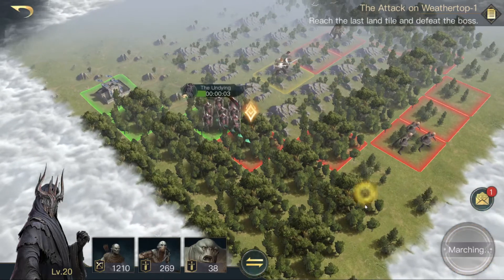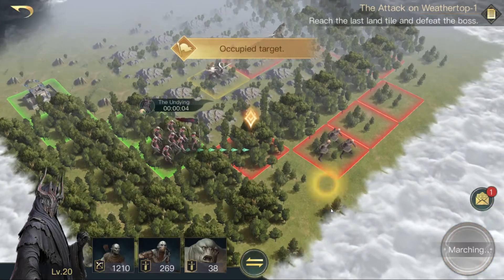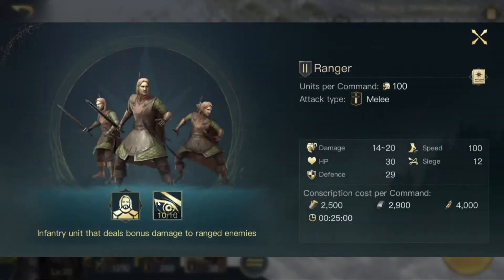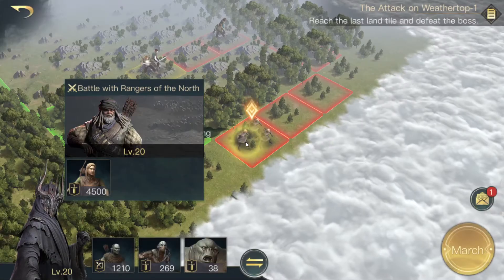We march on - it's very easy, Red Book, very easy. Now we're up against Rangers. They attack both sides and they prioritize ranged units, which means we will use an army which has no ranged units at all. We are lucky that we got an army like that. We will click on notifications here just because we can and take a look at the next tiles.